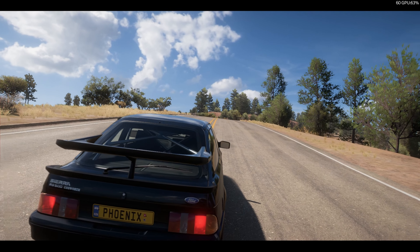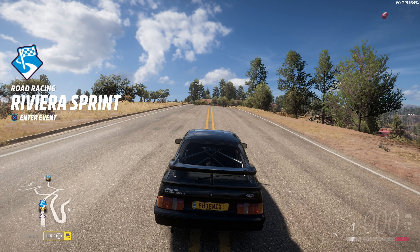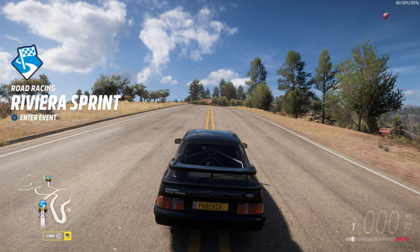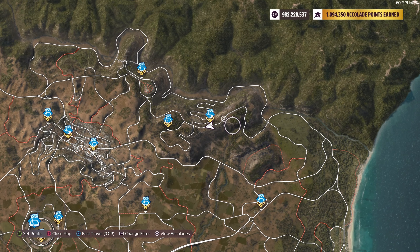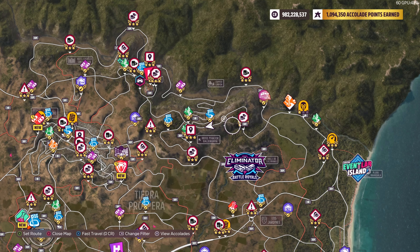Good morning everyone, welcome to Lost Things Gaming. It's photo challenge time and it's Sierra at Riviera. You've got to take a photo of the Ford Sierra Cosworth at the Riviera sprint start line. Over here on the map is where I am, and I'll show you where it is with other things around it for reference.